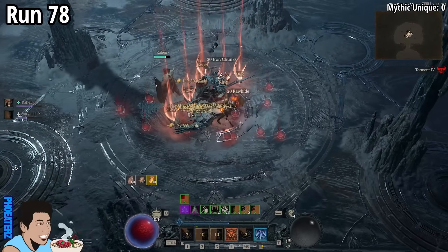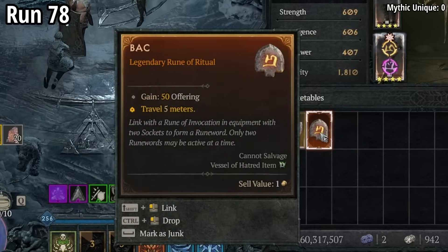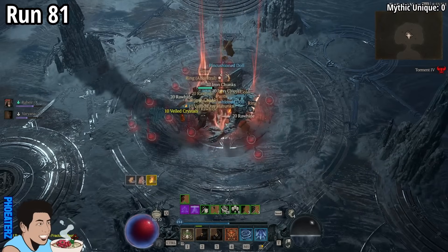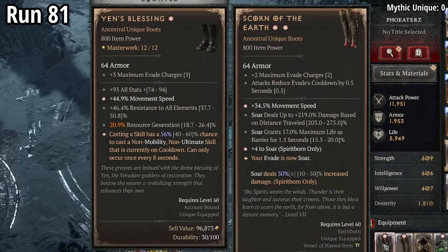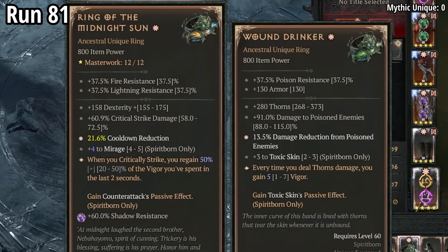On run 78, we find a back rune. On run 81, we find a 2-star Scorn of the Earth — but wait, there's more: a 1-star Scorn of the Earth, and also a 1-star Wound Drinker.